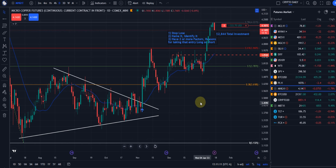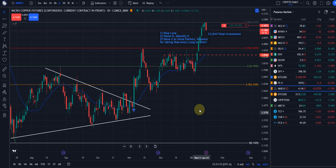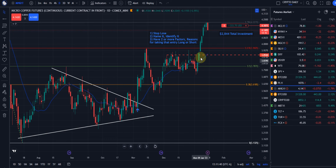Let's go to copper. We're short on that one as well. Why were we short? You want to have multiple factors — if you have two or more factors, two or more reasons for going long or short, that increases your odds by 83 to 87 percent.